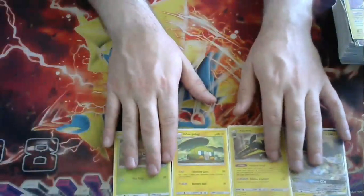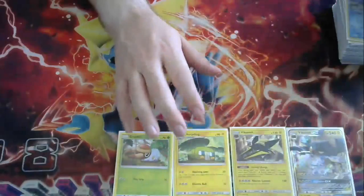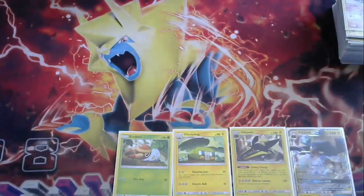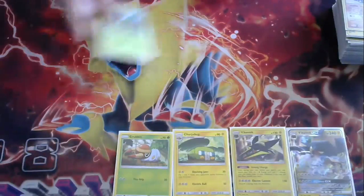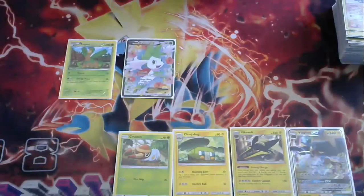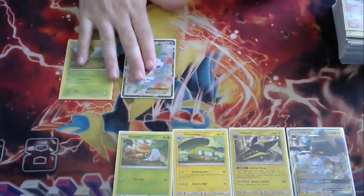It is a 1-1-1 line and a 1-1-2 line, which is very odd. But we are playing a lot of the best grass and lightning attackers in the game as a kind of support option. When I say best grass, there are actually only two — we're going to play Tropius and Shining EX. There's going to be a lot of basics that take advantage of Strong Charge, and both of these are the way to go.